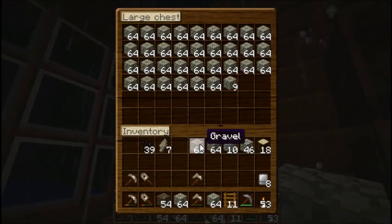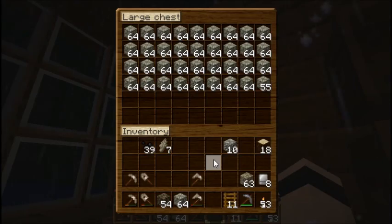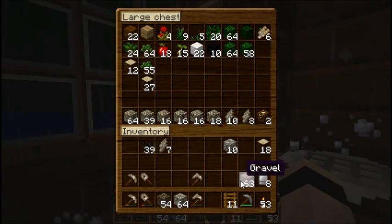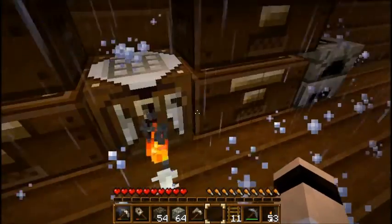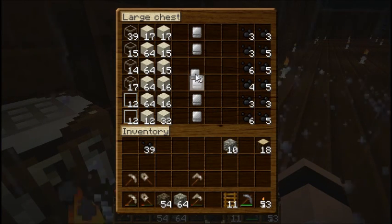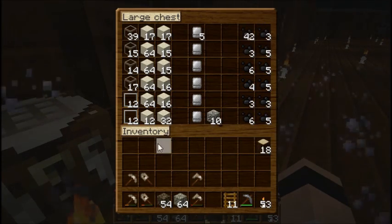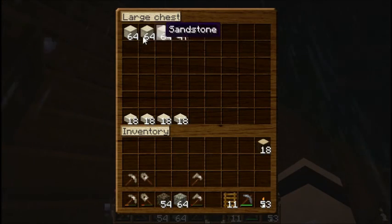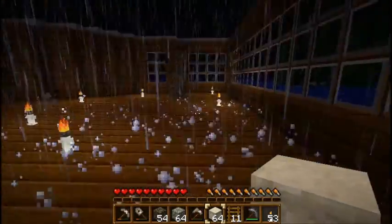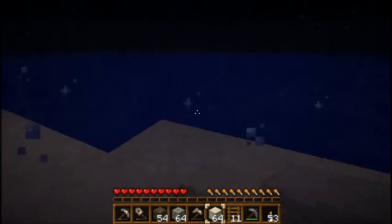Cobble — not gravel, cobble — and where's the gravel? Gravel, go. One, two, three, four. And sandstone — one, two, three, four. I'm definitely going to need more sandstone. Let's get to work on the roof. Let's not have any more rain.